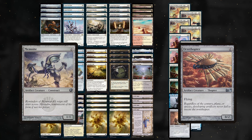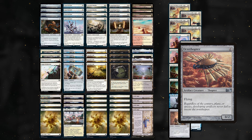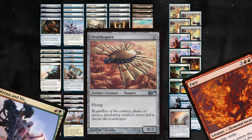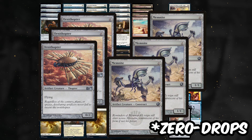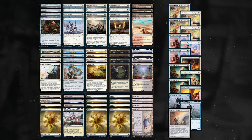When choosing which zero-drop to play, Memnite is much stronger at blocking Ragavan and dealing damage in scrappy games, while Ornithopter is preferable against decks with Rancor, Fury, or many blockers to fly over. I play six one-drops currently, which is higher than most decklists, but I value explosive Springleaf Drum opening hands in game one.